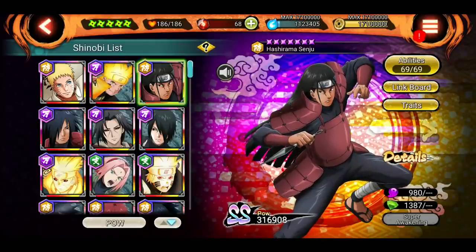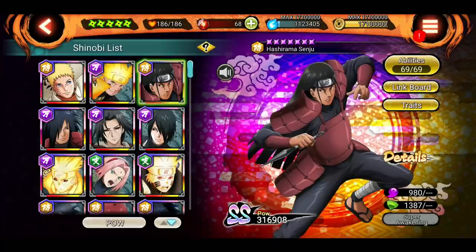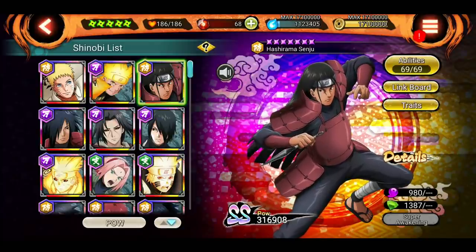Hey, what's up guys, Indian Sensei here, welcome back to another episode of Ninja Voltage. In today's update we got a new feature for Shinobis called traits and trait links. During the livestream I was not aware what it is, but I had time to understand it, so now I'm here making this video. As I heard, there is a similar thing in Naruto Ninja Storm where you use a particular team like a Katsuki team or Kage team and get a certain boost, and in NXB we're getting the same thing now. Let's go with Hashirama.